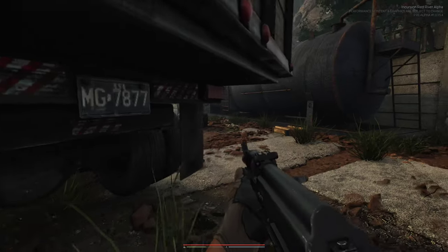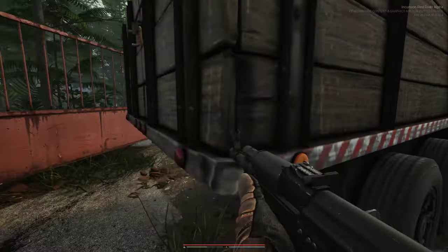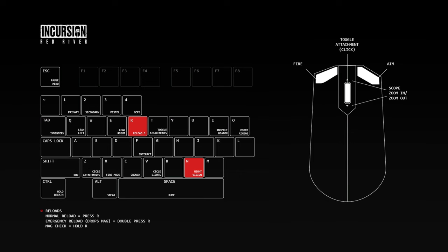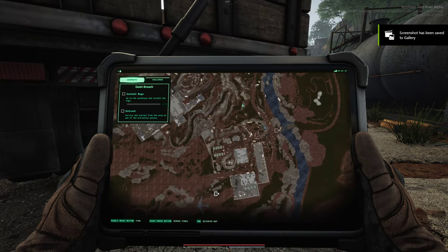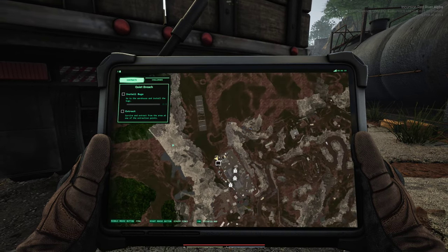It sounds like somebody is coming from the other side. Off to a great start. Checking the controls - toggle attachments, lean. M shows the map, and 4 is the GPS. There's a different spawn point - I've never spawned here before.